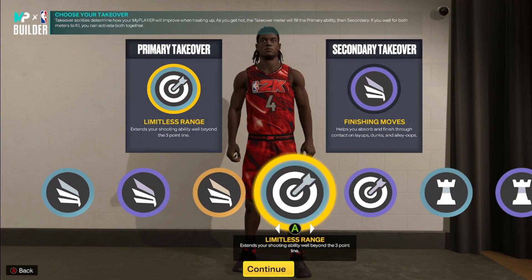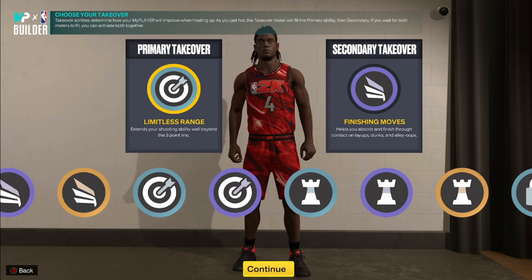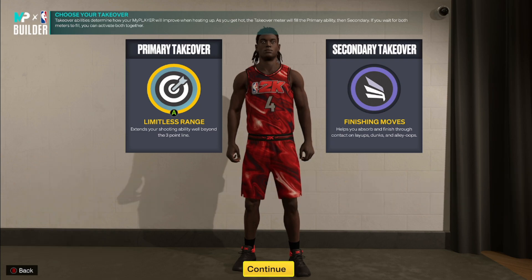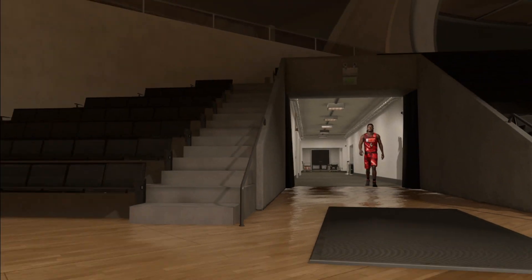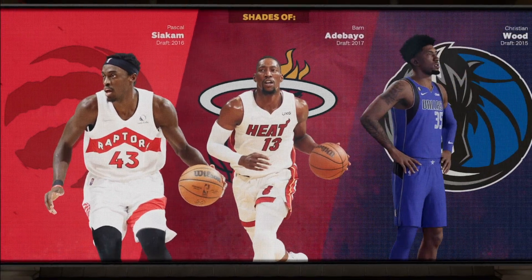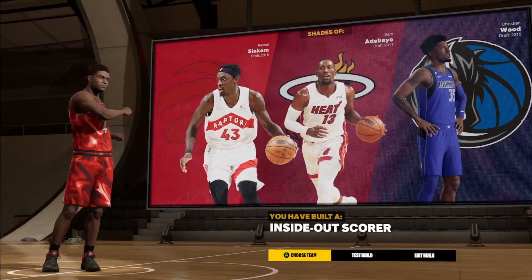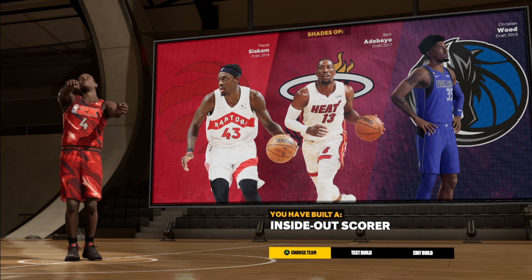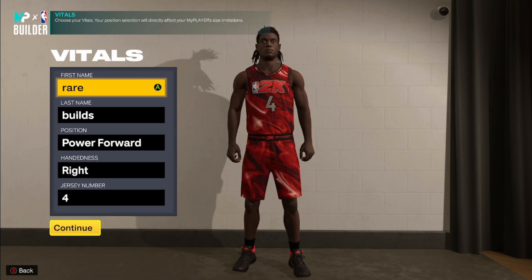Now takeovers are going to be different across the builds. You're going to have slasher, sharp, playmaker, and lockdown. I went with limitless range and finish moves like I usually do. The build comes out a couple shades up from pretty much all the builds, so y'all can see it. You get Pascal, Bam, and Christian Wood. I made this at center, so that determines the shades — I'm surprised Pascal is a center on here. It comes out as an outscore.